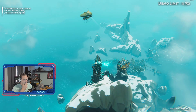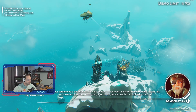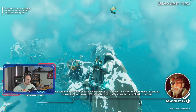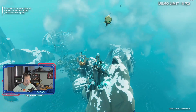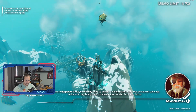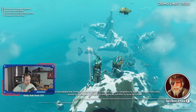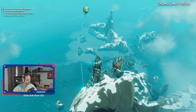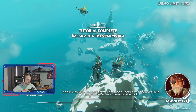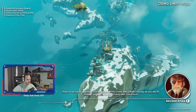Our settlement is established. We have access to resources, a citadel and command towers. It's time to explore the surrounding area, finding more people that will help us thrive. These are desperate times, so we may need to accept unlikely neighbors. But be wary of who you invite in — if they bring their old allegiances, conflict is sure to follow. Now it's all up to you. Head out and explore the Ursi. Rebuild our society as you see fit. Protect yourself and our citizens well. Good luck.